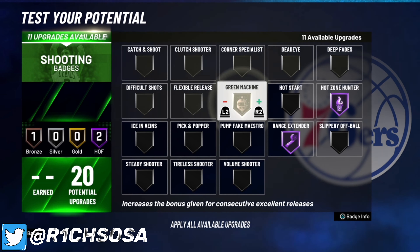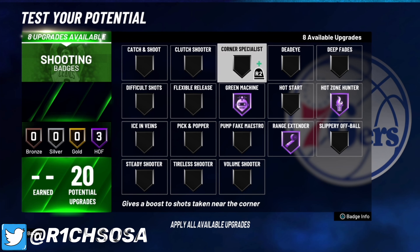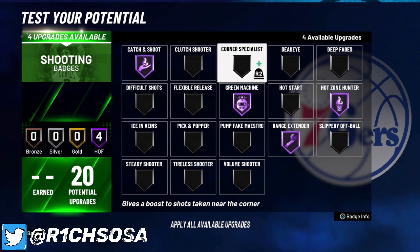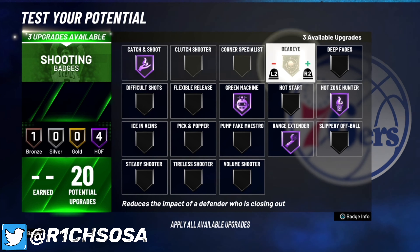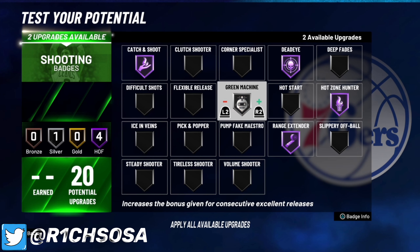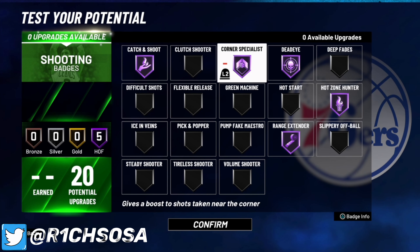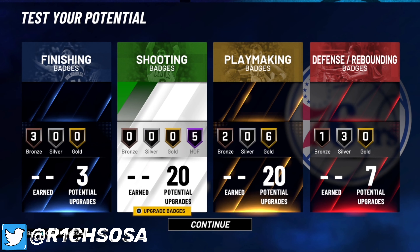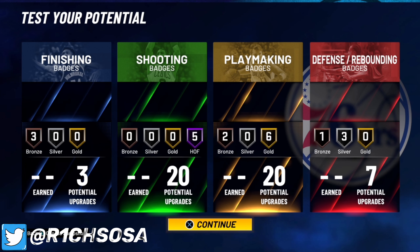For shooting, put on range extender on hall of fame, hot zone hunter on hall of fame, and green machine on hall of fame. For the last two badges, you don't need hall of fame — I'm throwing on catch and shoot, and you can choose between corner specialist and dead eye. I would go dead eye, but if you're always going to be in the corner, you can take off green machine and put on corner specialist. That's a really good badge setup as well.